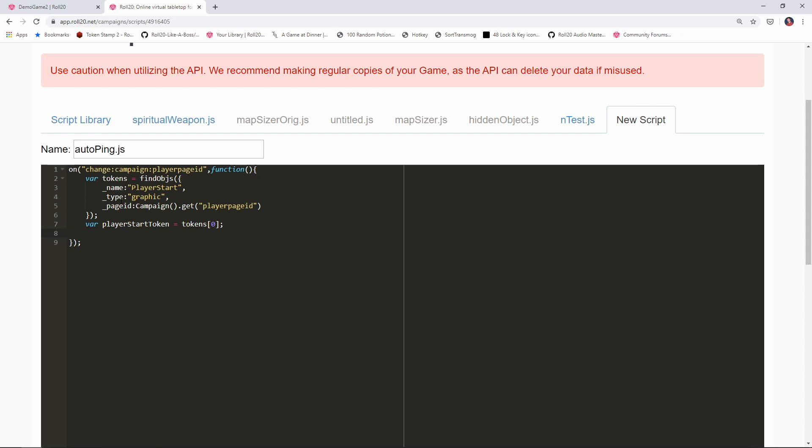The next step is to actually ping it. The way to ping a token is with a command called sendPing. sendPing takes a handful of parameters — the first ones are the X and Y locations on the map. So we say: sendPing(playerStartToken.get("left"), — that retrieves the left property, which is the X location. Then for the Y location, that's playerStartToken.get("top"). Top is the Y location.